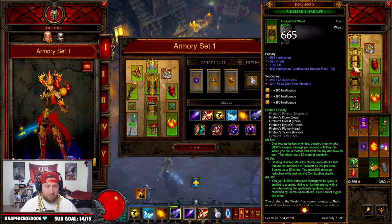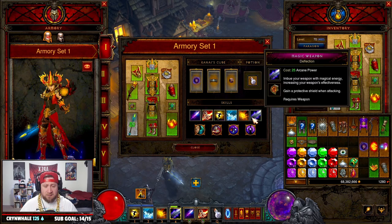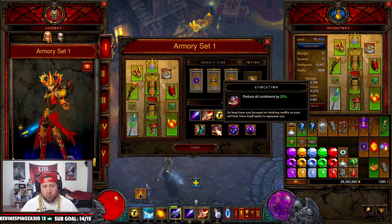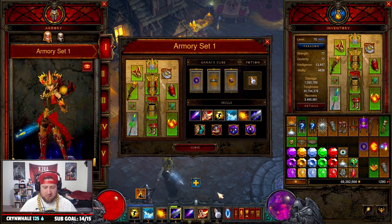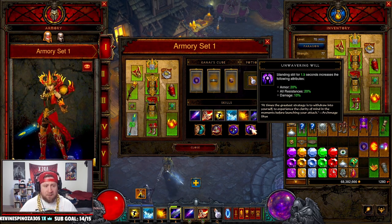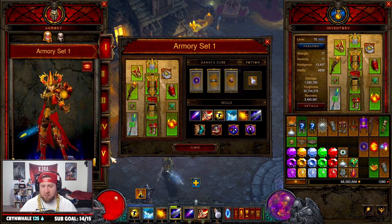Skills: Magic Missile, Disintegrate to proc the six-piece set, Teleport to get around, Frost Nova and Explosive Blast for defense, and Magic Weapon for more defense. Passives: Audacity for more damage to enemies within 15 yards since everything is congested, Evocation for 20% cooldown reduction to keep all skills up, Elemental Exposure because we're doing multiple elements with magic weapon and frost nova for increased damage, and Unwavering Will for increased armor, all resist, and damage during those moments you stand still.